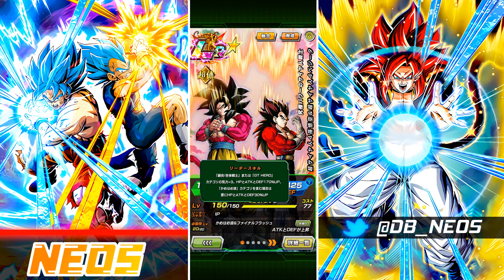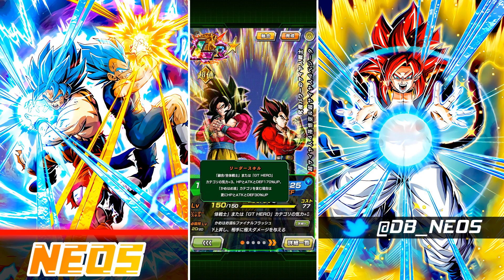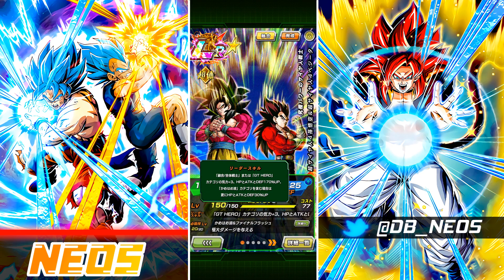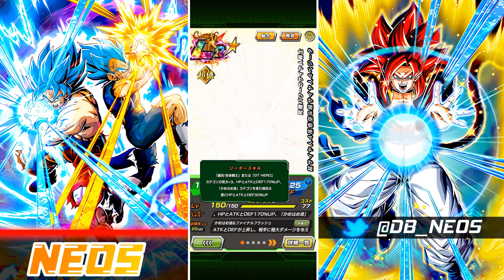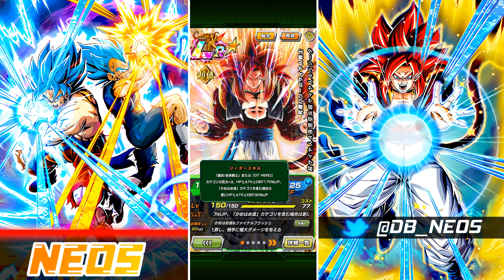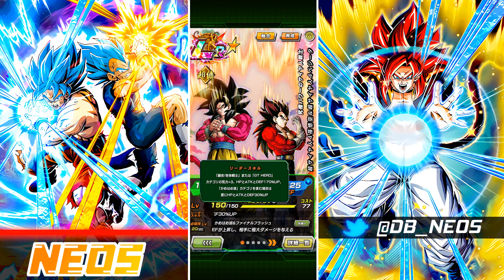The leader skill covers Fused Fighters or GT Heroes at 3K and 170% stats, plus an extra HP, Attack, and Defense 30% to characters in the Kamehameha category. So if you belong to Kamehameha and one of the pre-existing categories — Fused Fighters or GT Heroes — you're sitting at 200% Attack and Defense from the leader skill, which is pretty impressive.